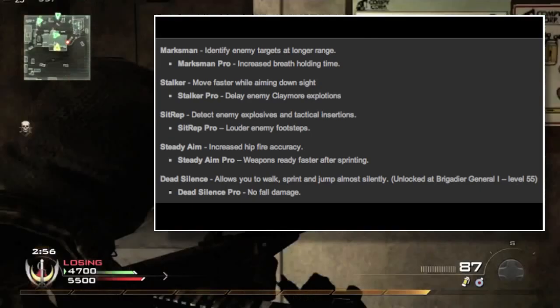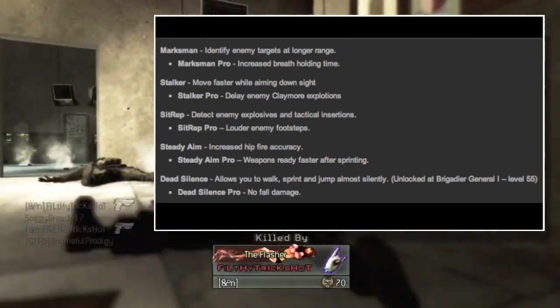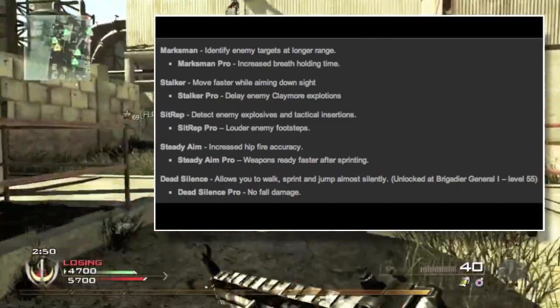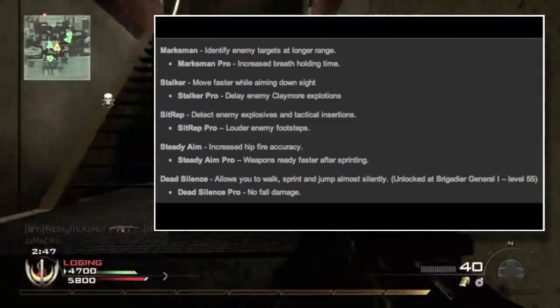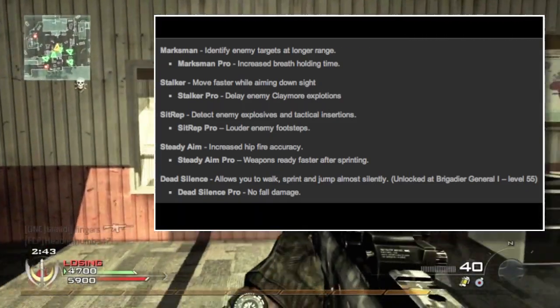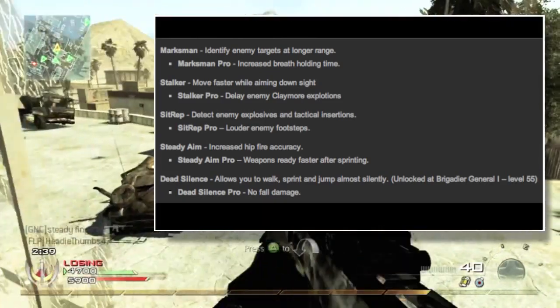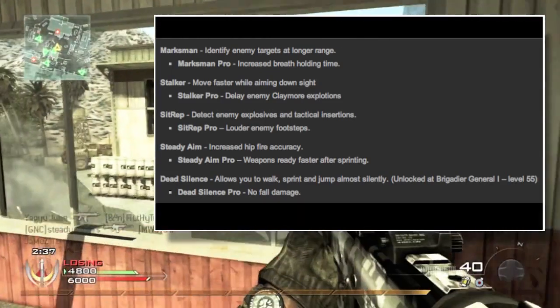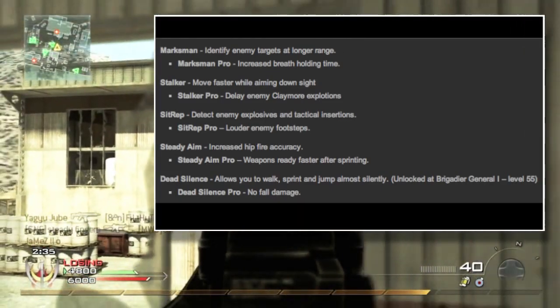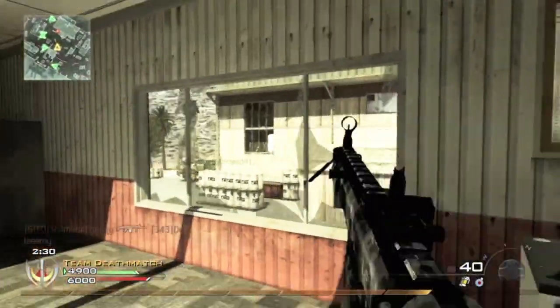Last but not least, Dead Silence finishes out all 15 perks. Dead Silence lets you walk, sprint, and jump almost silently. Dead Silence Pro gives no fall damage — they brought in the Commando Pro perk effect for Dead Silence Pro, which is huge. It says it's unlocked at level 55, so we'll have to wait and see if that's accurate.